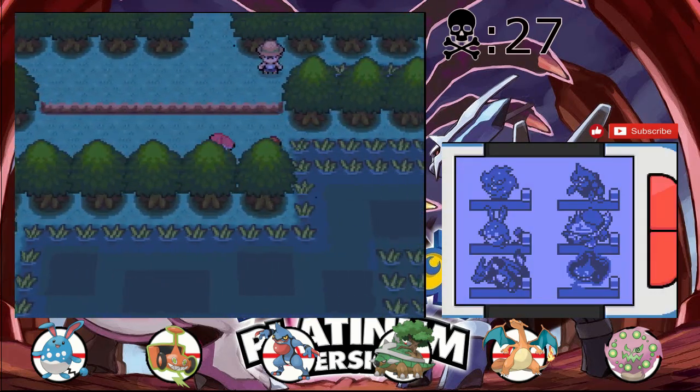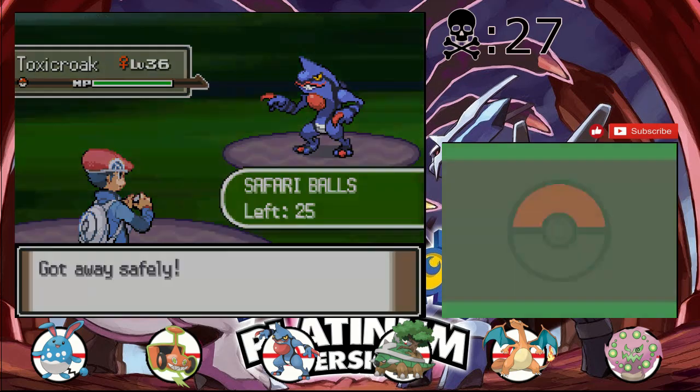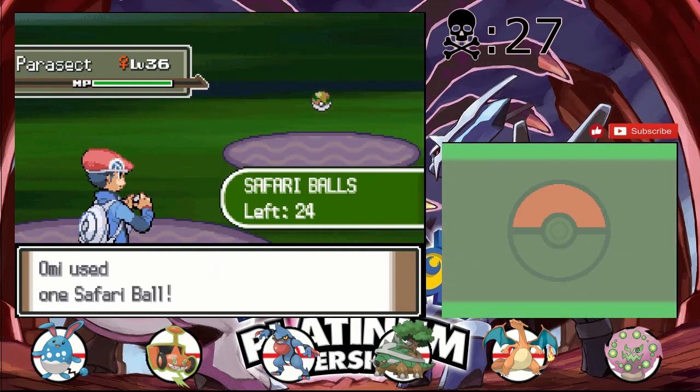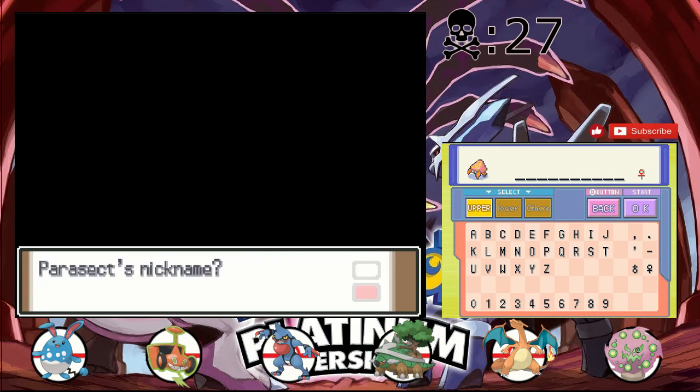We cross the tracks into area four, which has a Toxicroak — we already have one of those. There's also a Croagunk, since we have Toxicroak. Parasect — we're getting a lot of Grass types. I'm thinking of types of mushrooms but I don't know any names besides Shiitake Mushroom because of Spy Kids, so I'm not gonna name it that. We'll name it Lindsay, because I can't think of anything else.